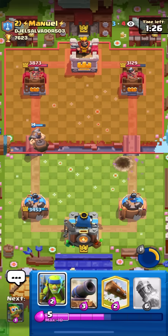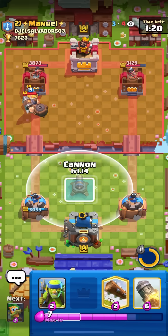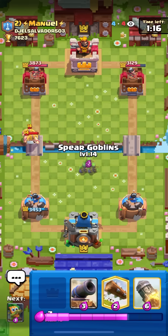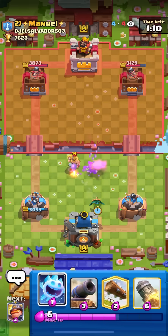I want to pop the ability because it forces out another response to the mighty miner and I'll be up an elixir. He doesn't have bats in cycle so I don't have to worry. He goes for ebarbs - gonna go for a cannon here. Actually no, I can't because I don't have mighty - if he goes giant I wouldn't have anything. Going spear goblins and dark goblin.